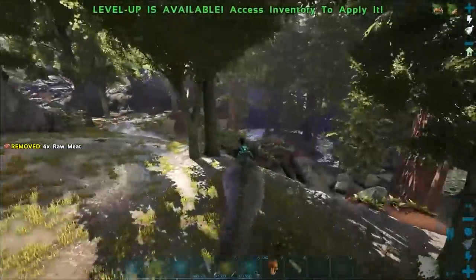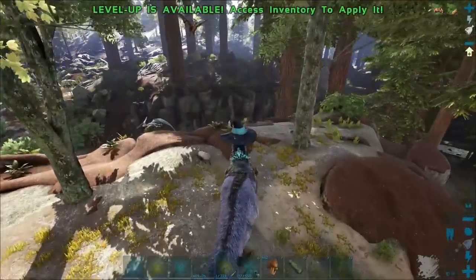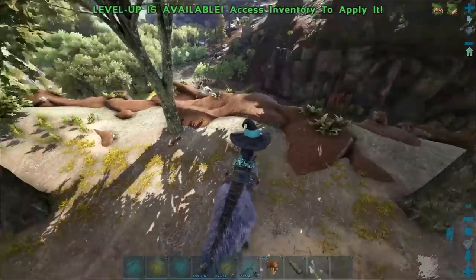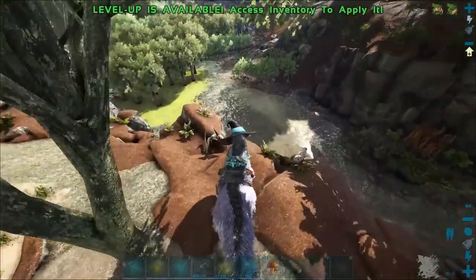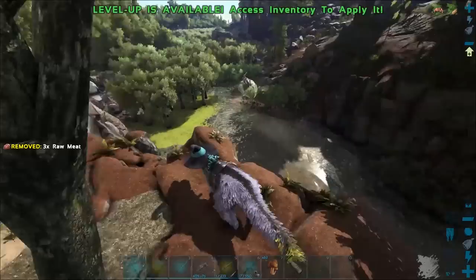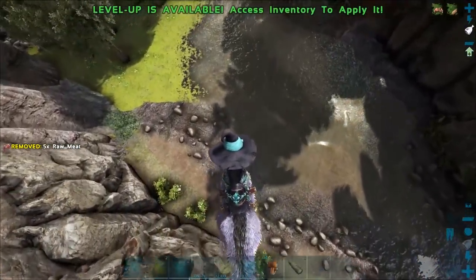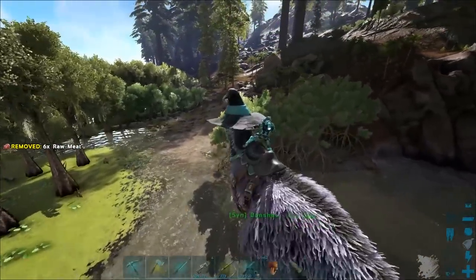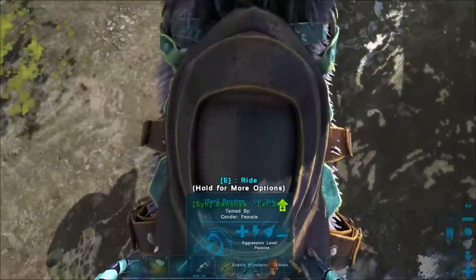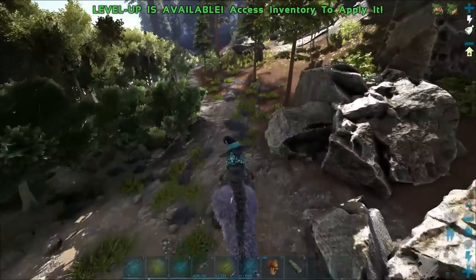This Megatherium is going to be very useful for gathering chitin. At this point in the game, it's probably not going to be a dino I use all the time. I'll use it occasionally when I need it, but I have snails and stuff, so chitin and cementing paste aren't really much of an issue for me right now.